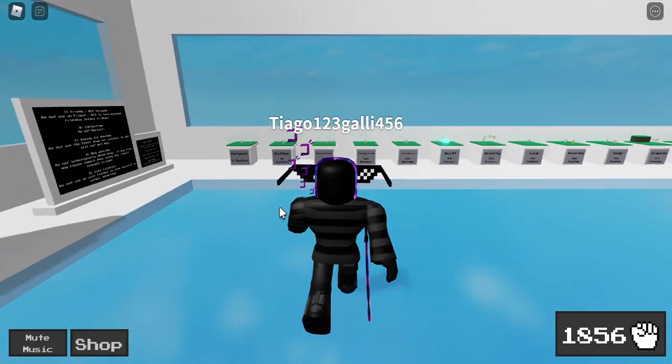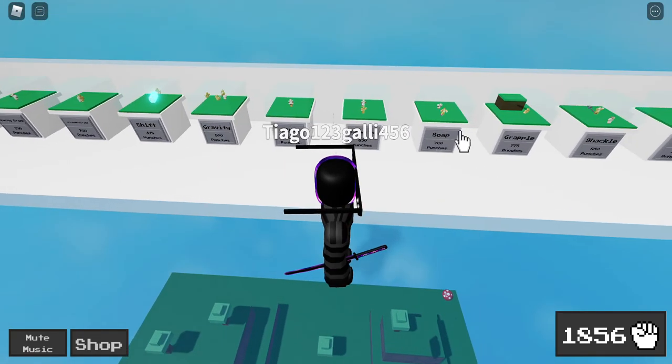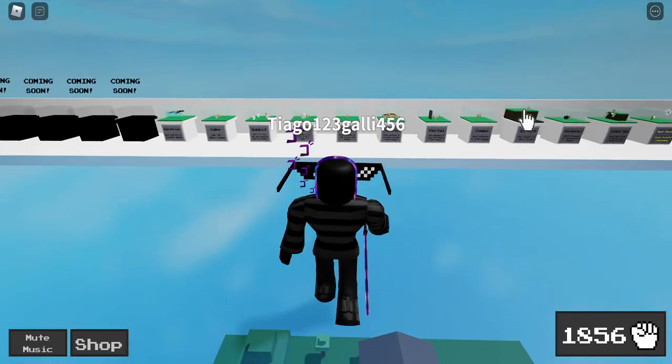New alchemist strategy. To get it, first you need 700 punches in total. You need glue, soap, and cake.